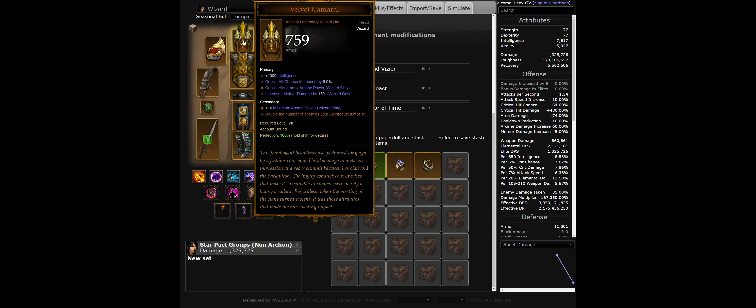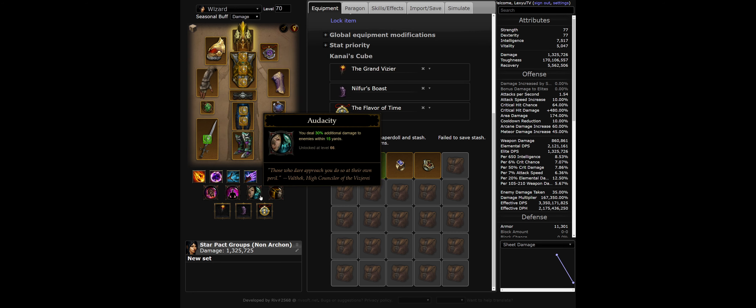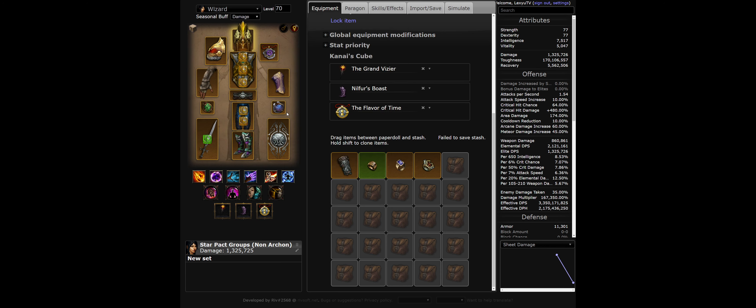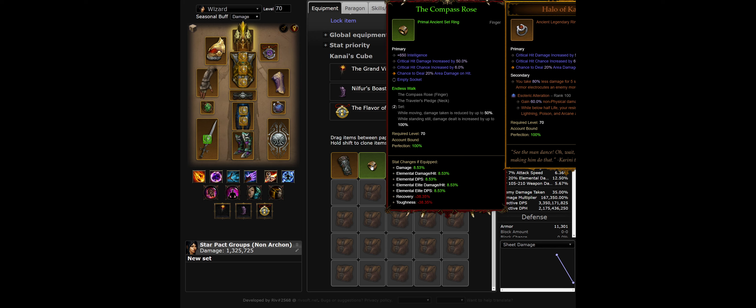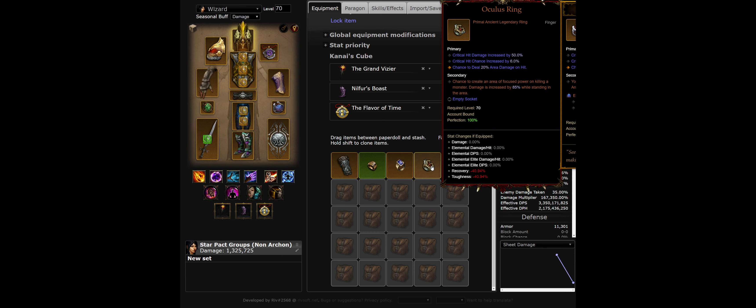The Velvet Camaral helm is optional, but make sure you use a wizard hat with max arcane power. Illusory Boots keep you from getting stuck. The Flavor of Time is optional in the cube. You can also cube Convention of Elements or Halo of Karini and wear any ring with good stats. The Compass Rose can provide an extra stat roll. Stone of Jordan can provide arcane damage and max arcane power. Oculus Ring can provide an extra damage circle.